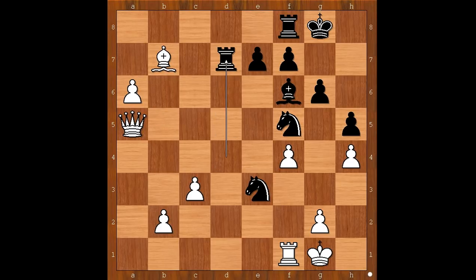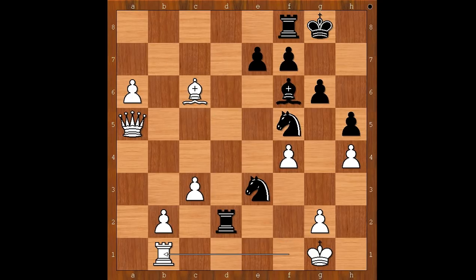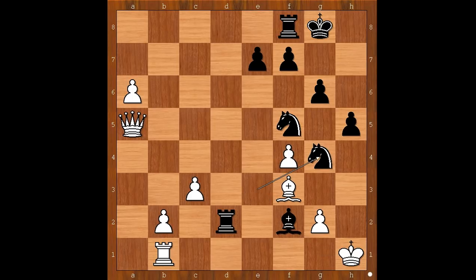Rook to d7, bishop to c6 attacking the rook, rook to d2, rook to b1. Bishop takes on h4 — and the white king is feeling extremely uncomfortable. Bishop to f3. How would you continue now if you had the black pieces? Taiga continued with bishop to f2 check, king to h1, knight to g4, threatening knight to g3 checkmate. For example, if you play a random move, knight to g3 — checkmate. The white king can't go to h2 — that is why. Bishop takes on g4 was played.